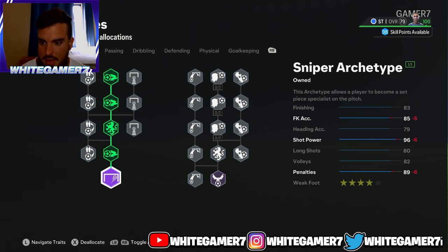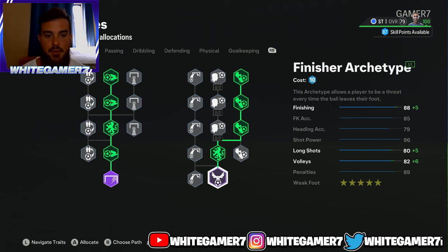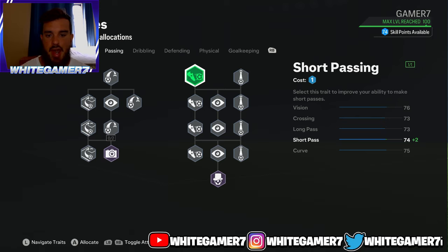From the shooting, you're gonna get the Sniper archetype and the four-star weak foot. On the right side you're gonna get the Finisher archetype and then this finishing node, which will give you 96 finishing — very very good — 96 shot power, and 85 long shots. If you guys saw that video, I was scoring a bunch of goals from around 24 or 25 yards out. It's a very very good striker build, and of course you get the five-star weak foot.